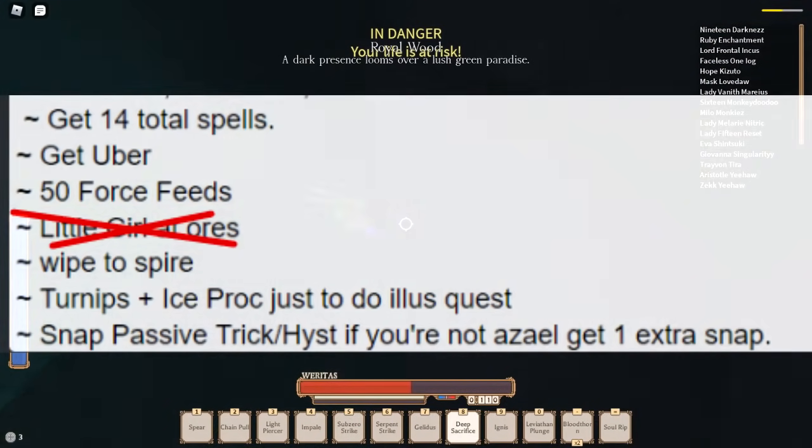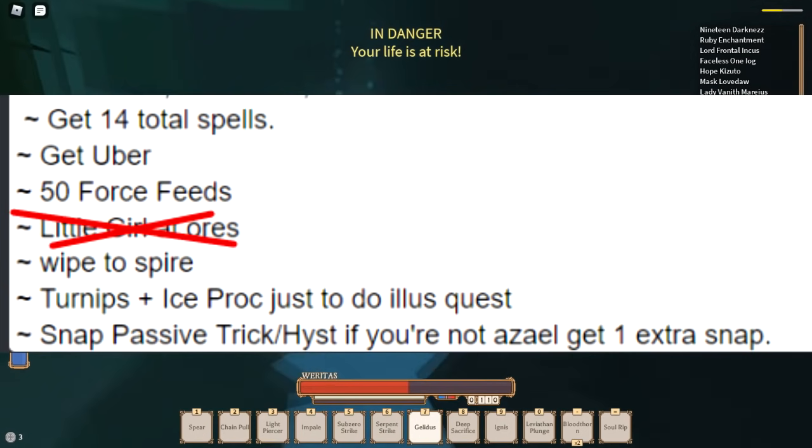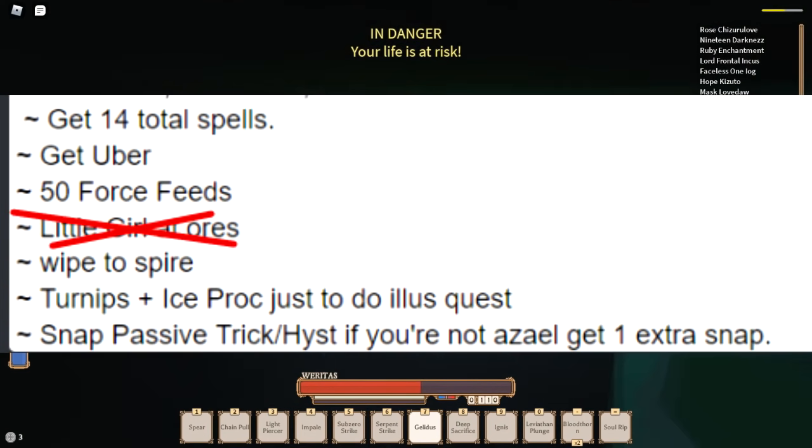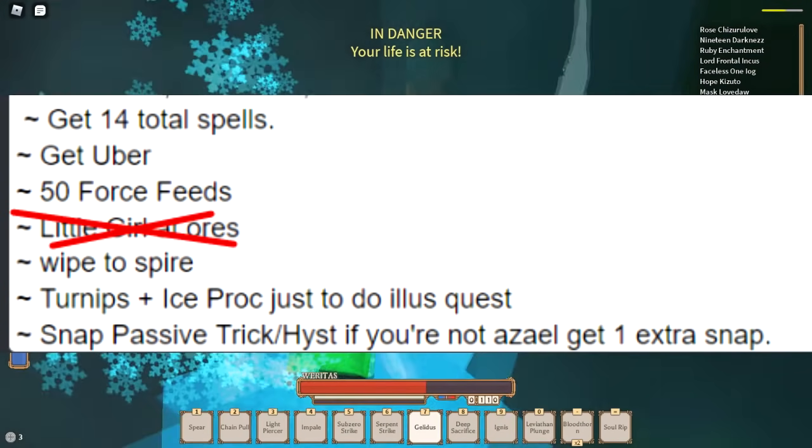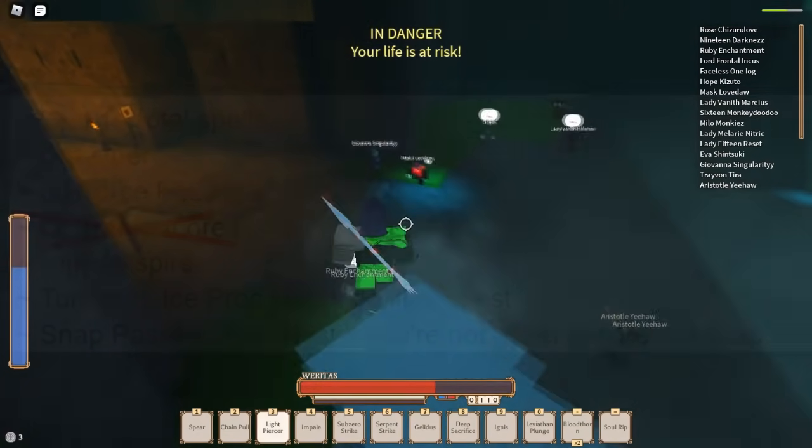Let's start off with the list. As you can see here, there are only a very few things you have to do: get 14 spells, get your uber, get 50 force feeds, wipe to Spire, Turnips, and Ice Protection when you're doing the Illusionist quest. And then make sure you have the Snap, Trixtus, and Hystericus thing. And get an extra Snap after that.